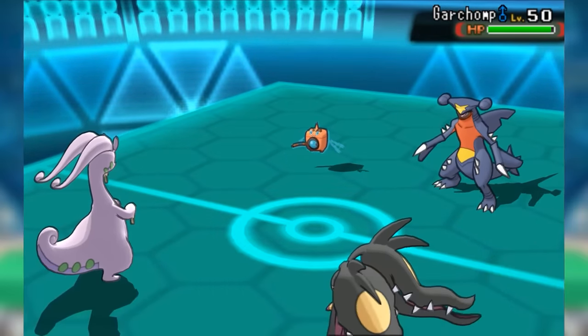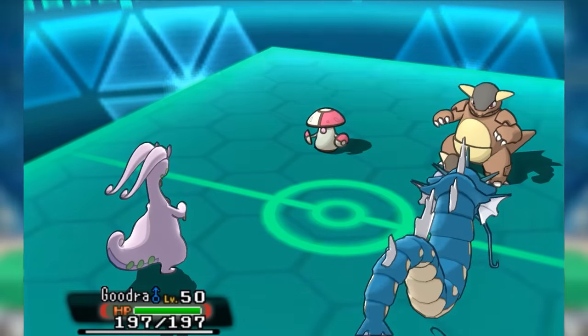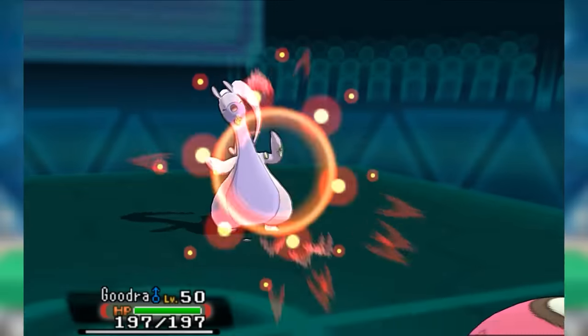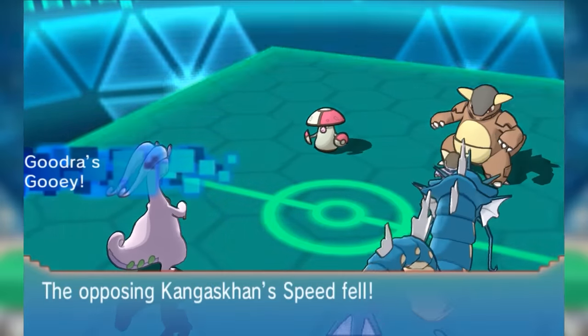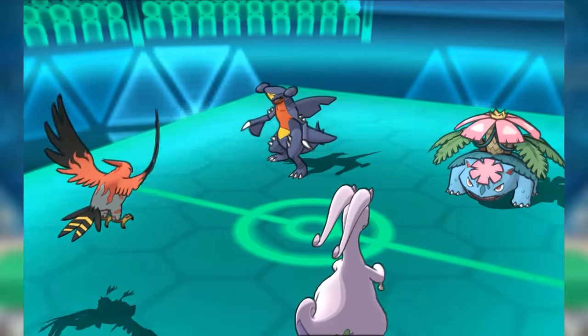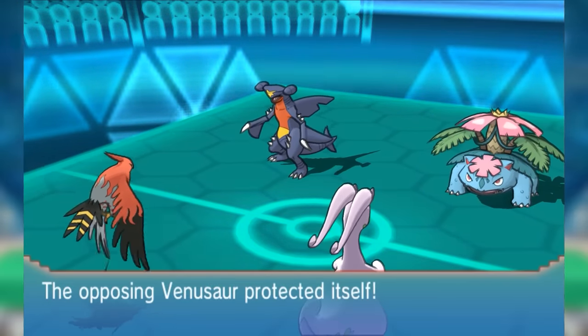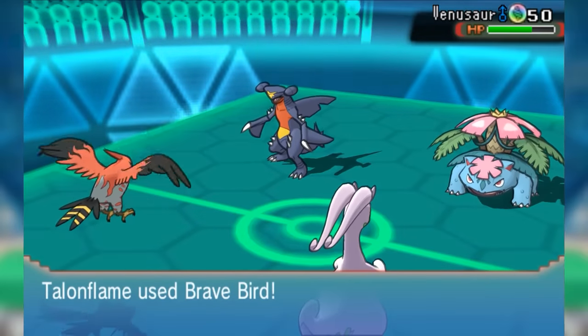Goodra's Gooey ability — just about never seen in singles — also had solid potential application in VGC. A Pokémon using a move that made contact with Goodra would have its speed lowered, which was specific, but could be incredibly beneficial for Goodra's teammates. Of course, Sap Sipper was its primary ability in order to thwart Ferrothorn's ever-irritating Leech Seed. Goodra's brand of team support was incredibly useful and easy to slot on a team, so it got used a lot.